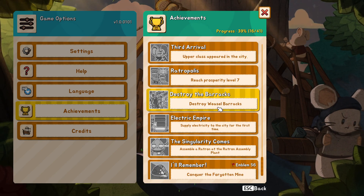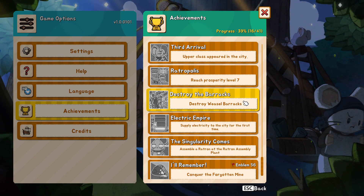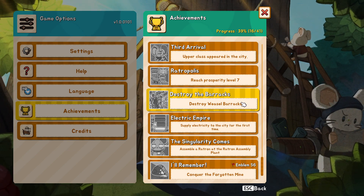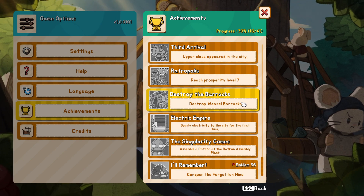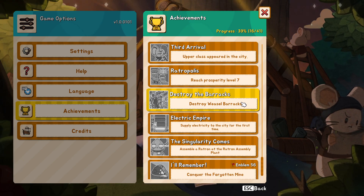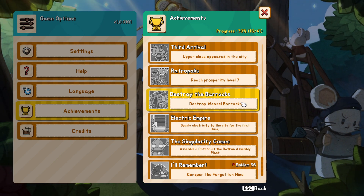This is one of the new achievements because you can have mice robots — ratrons instead of mice thrones. Build a decorative structure, prosperity level 7, weasel barracks — I don't remember seeing the weasel barracks before. Remember, you're going to get attacked by zombie rats and other creatures. The weasels — if you play the first game, Rathropolis — you face weasels, sea creatures, zombies, and I think some lizards and other enemies.